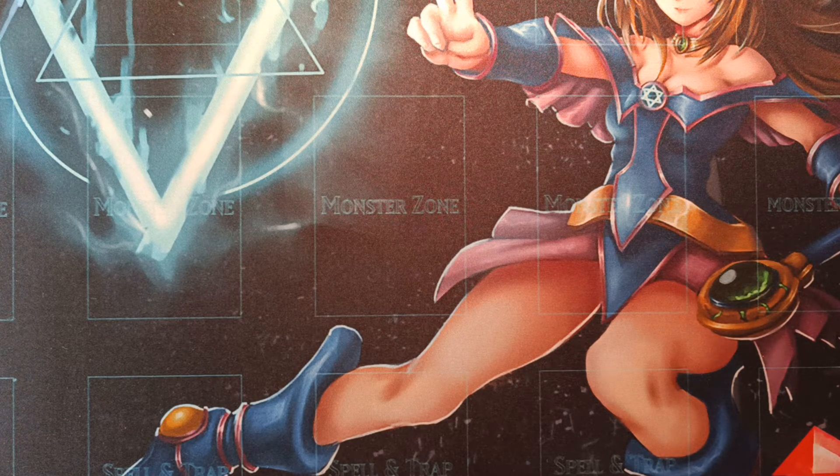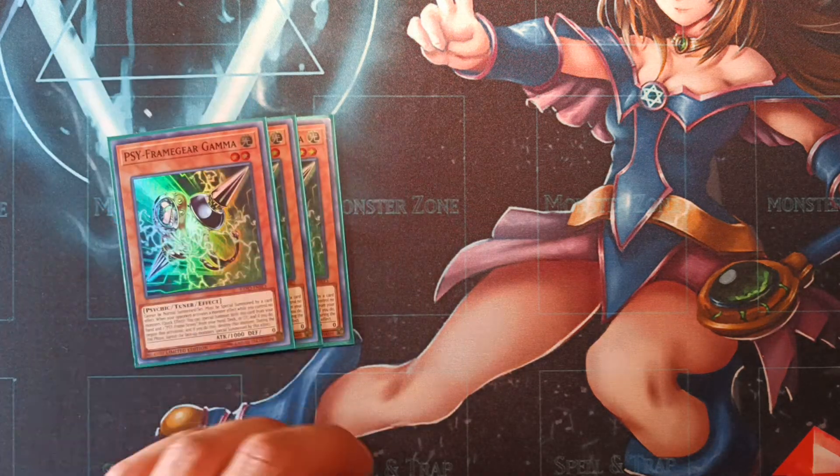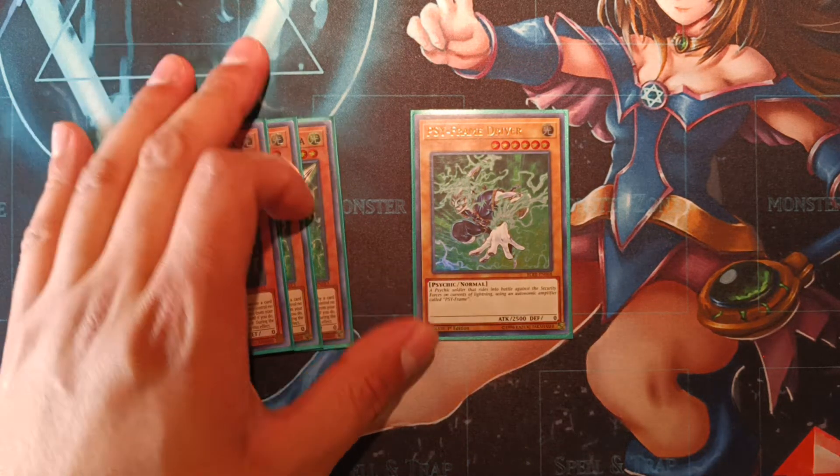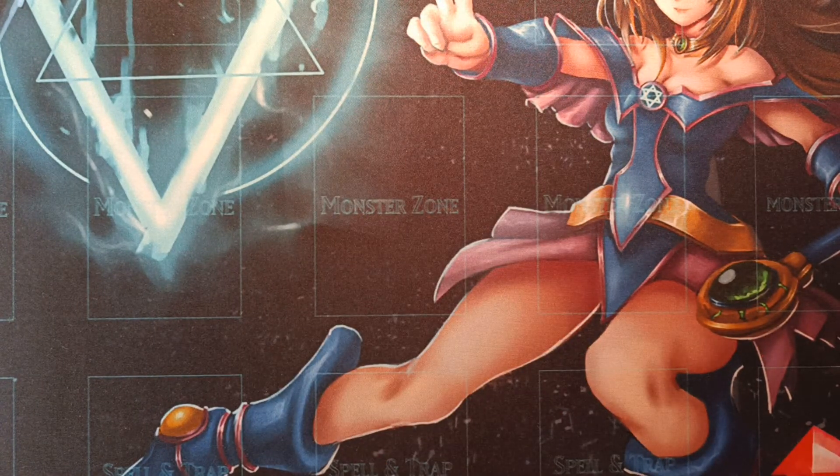Moving on to the only hand trap we play in the main deck — triple copies of Sideframe Gear Gamma with one copy of Sideframe Driver. Early on I was testing with Ghost Ogre in this format, but after testing the deck I found Ghost Ogre actually isn't as good as I thought, so I decided to play Gamma instead. Gamma's kind of slept on right now, but it's actually still really, really strong in this format. It's also a psychic monster that's a tuner, which is nice because — spoiler alert — we are playing Emergency Teleport in the deck, since all the Metalfoes monsters are psychics.